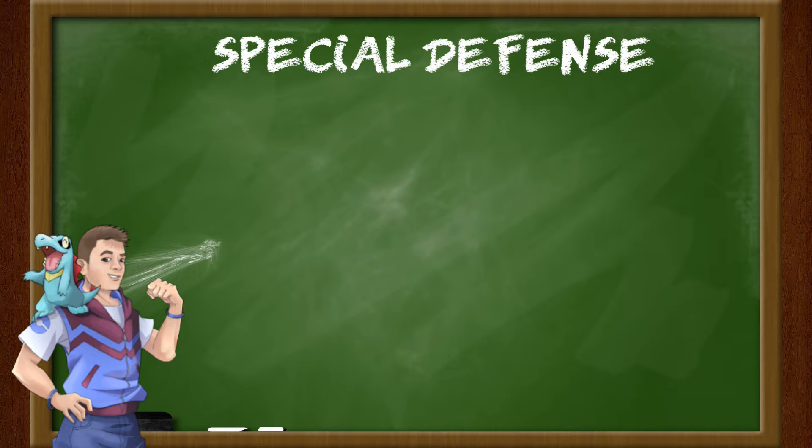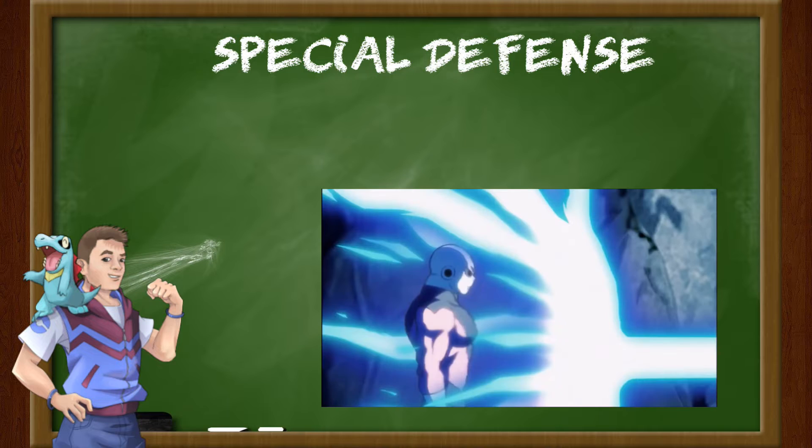In opposition to special attacks is our fifth stat, special defense. Special defense is exactly what it sounds like — it's how well a Pokemon can resist special attacks. Like defense, it doesn't nullify the damage completely from special attacks, but it does reduce the amount taken.